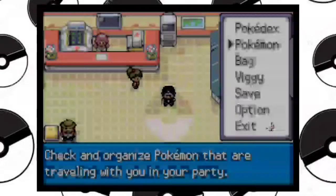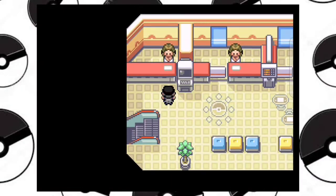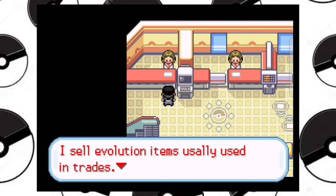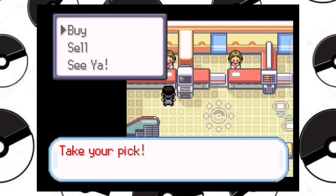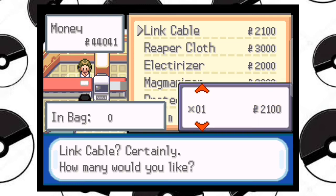I have to go to the second floor of the Pokemon Center and talk to this lady — she will sell evolution items, trade evolution items. We need to buy a Link Cable and other items if needed.